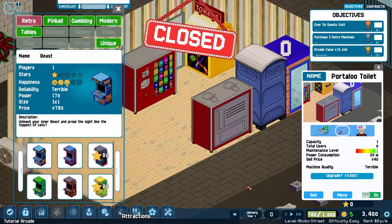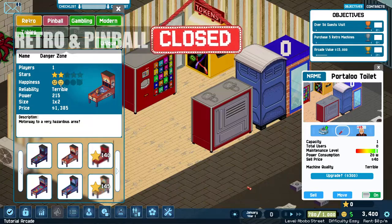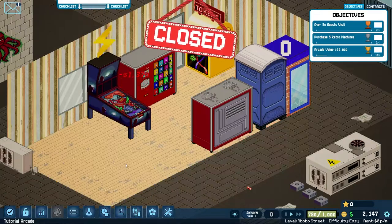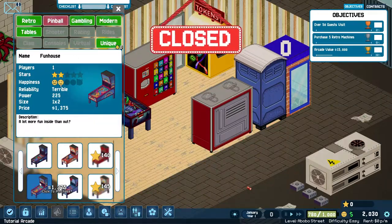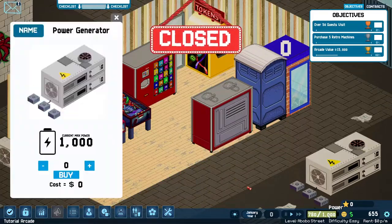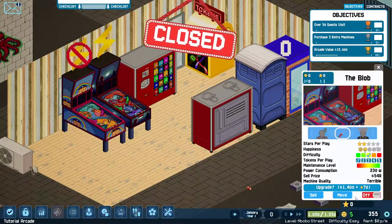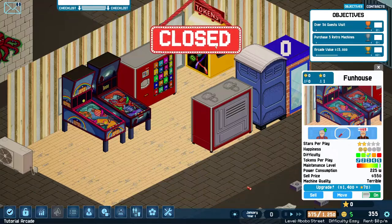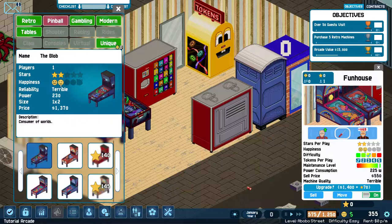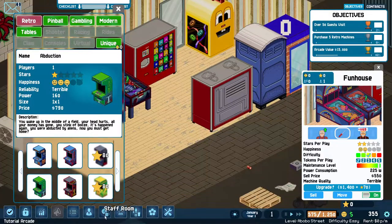The next tip is a strategy I personally like: for early machines, I always try to mix retro with pinball. Retro machines are the cheapest ones, so that's an easy choice. But I normally choose pinballs first because they're a bit higher in price but also have a higher amount of stars, and then I complement them with retro machines. The pinball machines will give you more stars, and stars are a very important currency in the game.